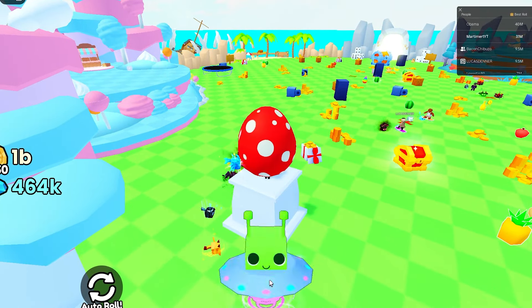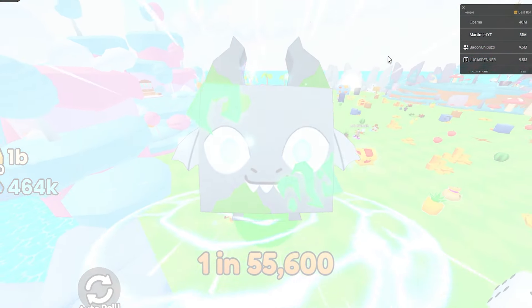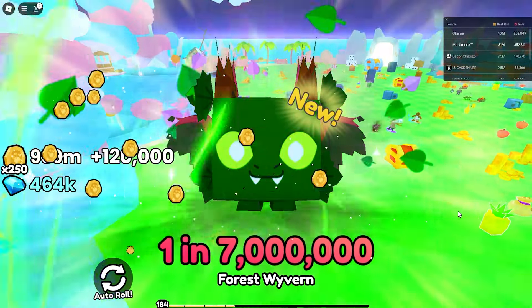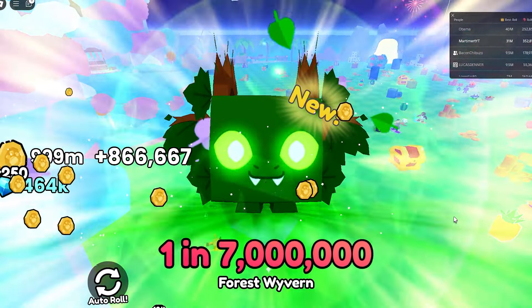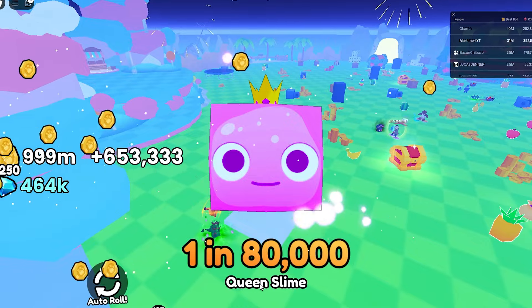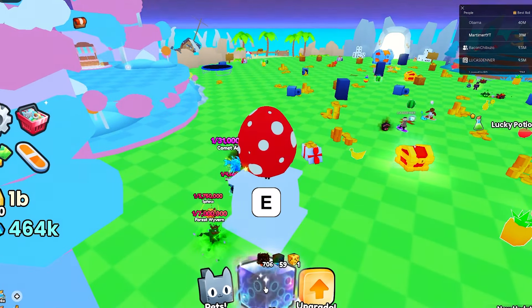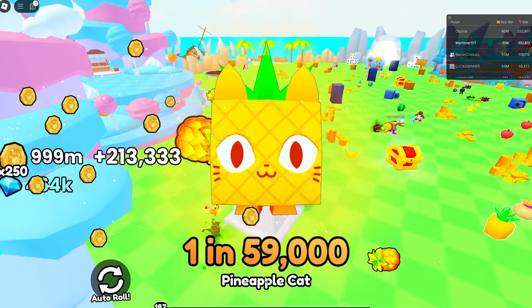I have to say this will change — this video I'm going to cook up an insane pet, I can feel it. Usually when I'm inside this egg I cook. Here we go. It's a 1-in-7-mil and it's a new pet for my collection, so it's a W I guess. But it's not an insane pet. Am I ever gonna get a pet above 100 mil on this account?